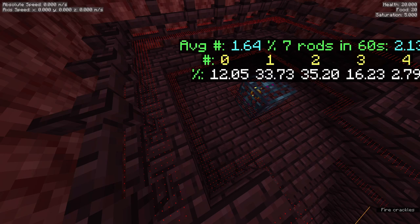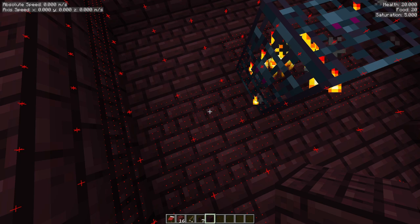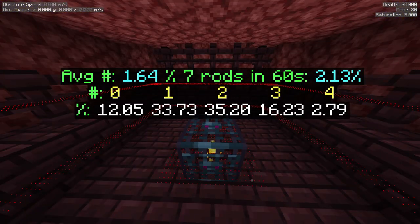The red dots indicate spots where a possible spawning spot has been interrupted by something, like a block or entity. The player interrupts spawning spaces as well, so stay away from the spawner when you can. Blazes are far more likely to spawn near the spawner than far, as visualized by the green dots near and the blue dots far. You're majorly rewarded for clearing out the entire spawner.